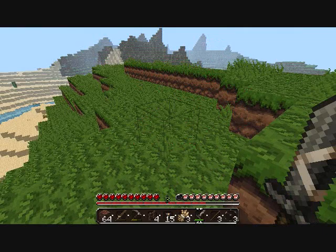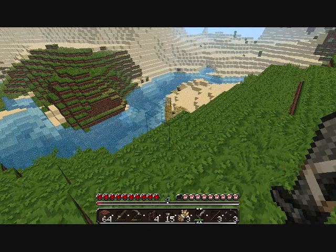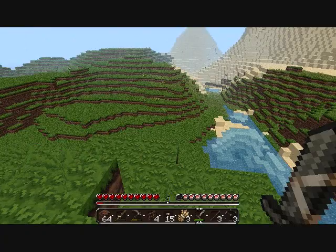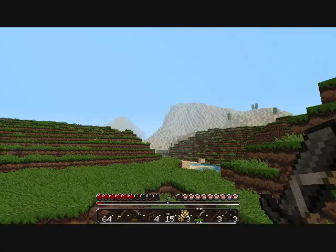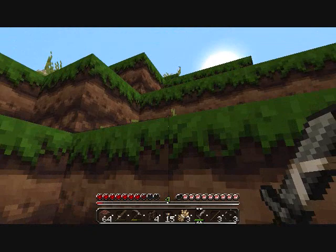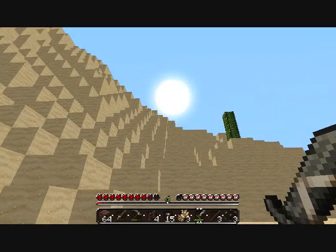Ninja spider. Die. I need a string though. It did not supply me with any of the string I needed. What is the luck in that? Came all this way to get string from a spider that doesn't even have string. I want to go see if those skeletons dropped any. That doesn't look like they dropped anything. I figured maybe they dropped some arrows or something. It doesn't look like it.